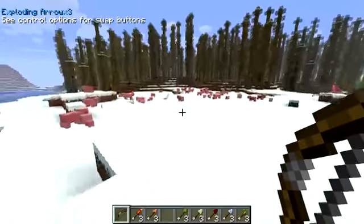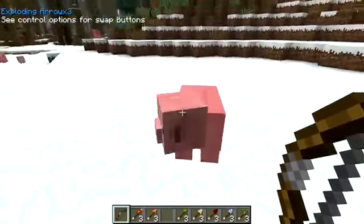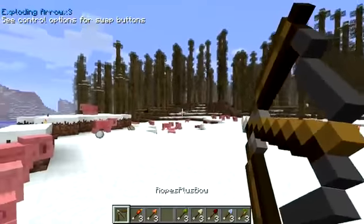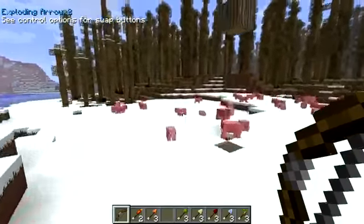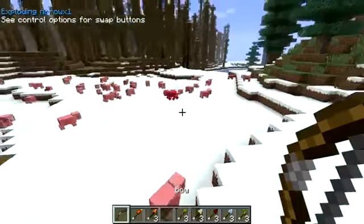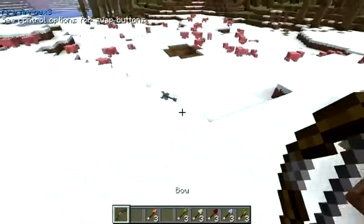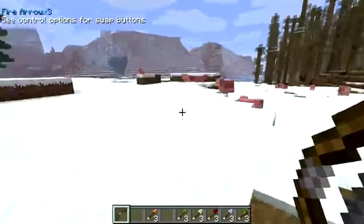Next up we've got the explosive arrows - you can probably guess what these are going to do. I've got a pig army here and these are very good for testing. The explosive arrows explode when they land after a certain period of time. Let's fire again - we've just hit a pig directly. There we go, the pig is getting flung up in the air!